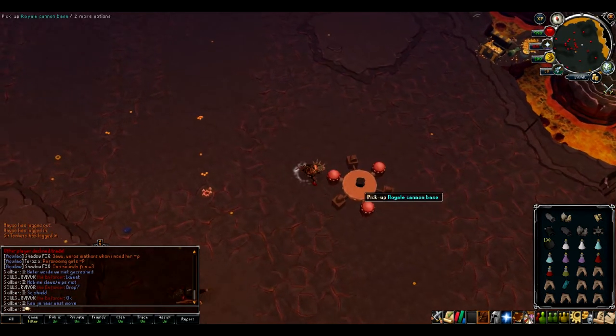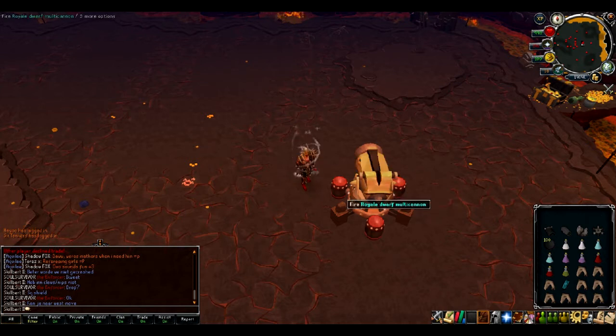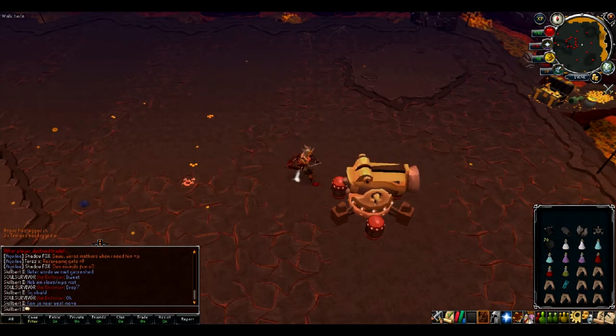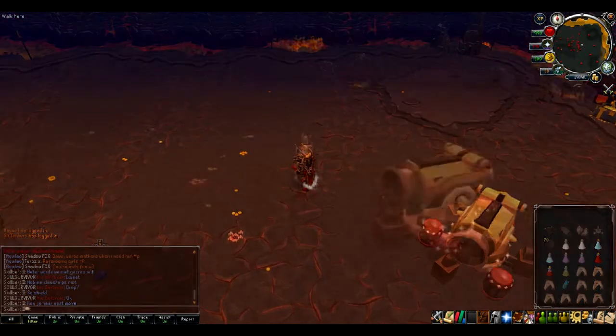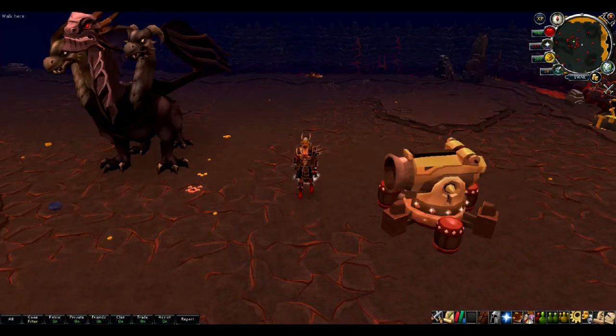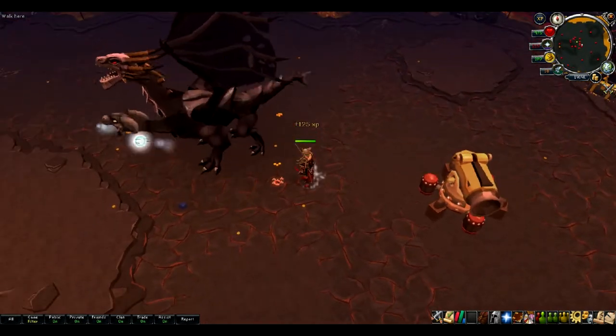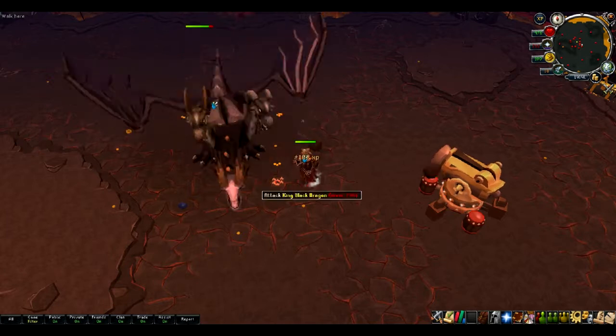Hi guys, today our mission will be to blow up this cannon. We are here at the King Black Dragon cave — he has just been reworked — and he's supposed to blow up this cannon, so let's see if the explosion is actually reworked. The graphics on the dragon that's been coming out lately is quite good, so explosions should be good.